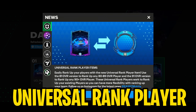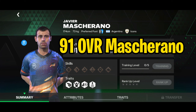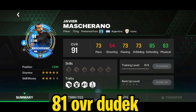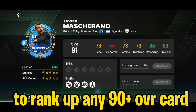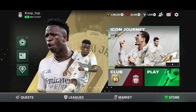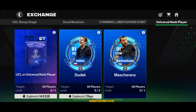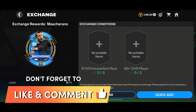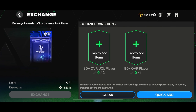Now let us look at the Universal Rank Up system. EA has released two new universal rank up players: first, an 81 overall Dude Yek, and another 91 overall Mascarano. Basically, you can use the universal rank up player to rank up any player you want. You can use the 81 overall Dude Yek to rank up any 81 to 89 overall card, and you can use the 91 Mascarano to rank up any 90 plus overall card. The first way to get these universal rank up players is by completing the exchange in the exchange section. You can get guaranteed universal rank up players if you perform the guaranteed rank player exchange. Or you can try your luck in the UCL exchange, which is purely luck-based.